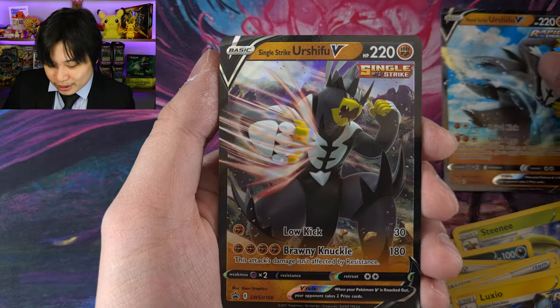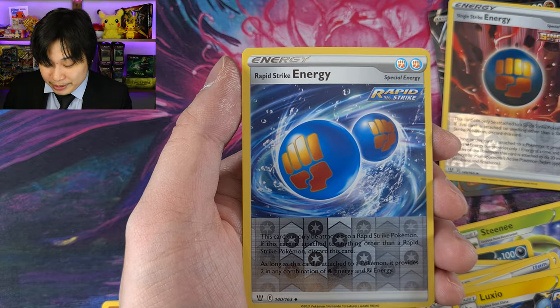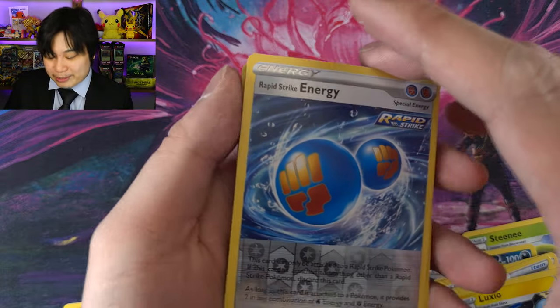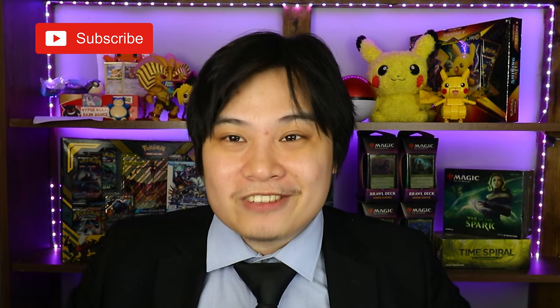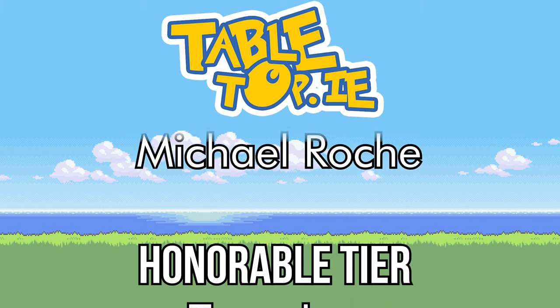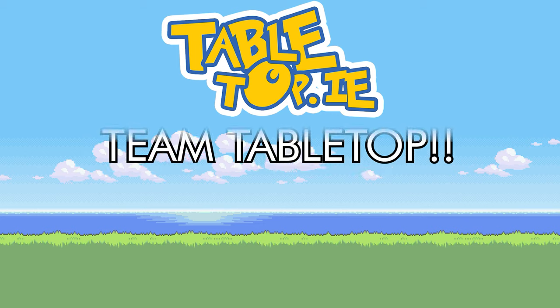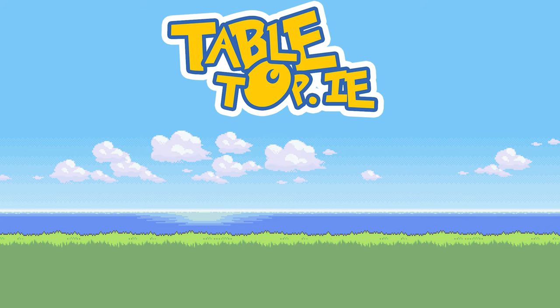The only great pulls we have today are the promos themselves. You get your nice Urshifu V, Urshifu V Single Strike, your Single Strike Energy Reverse Holo, and your Rapid Strike Energy Reverse Holo as well. So if it's for the online game or playing in real life, definitely grab these things — but you're really buying it for the promos. If you guys enjoyed the video, please give it a nice like and subscribe for more content like this, because we'll be opening up more trading cards and more live content in the upcoming weeks. Until next time, thanks a lot for watching — I'll see you next time.